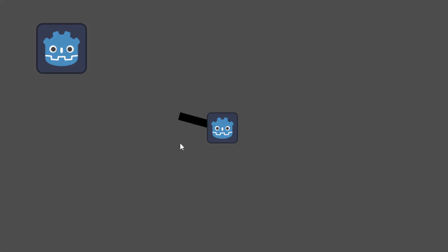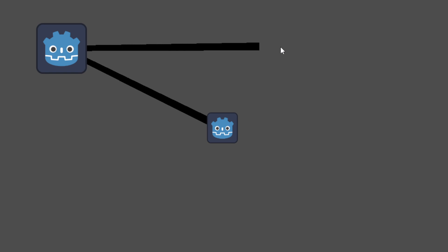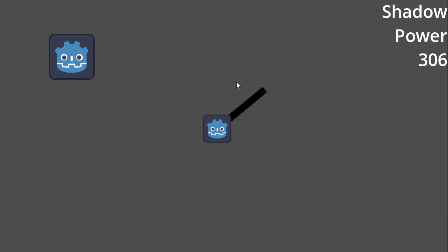I started by working on the main mechanic of manipulating the player's shadow. You can capture enemies by mousing over them, and your shadow will snap to their position. Now I've limited the shadow length.